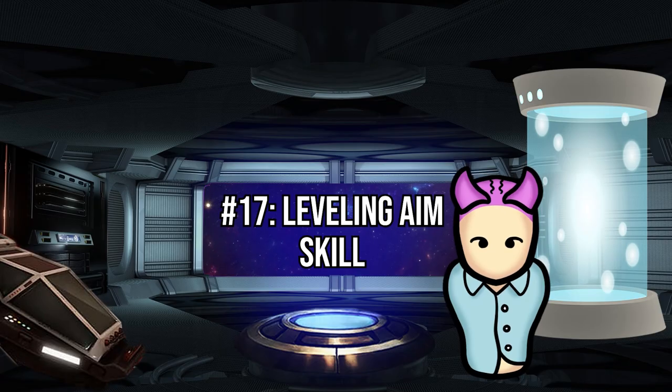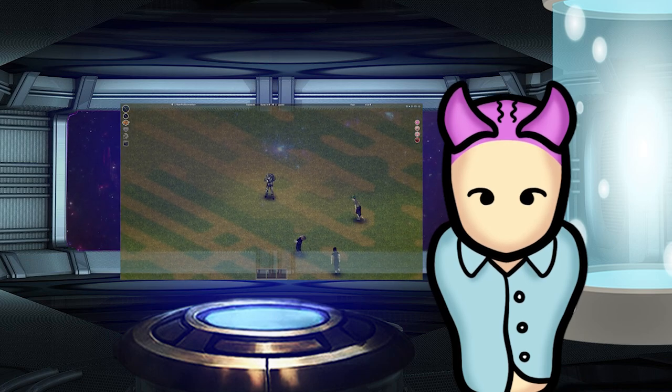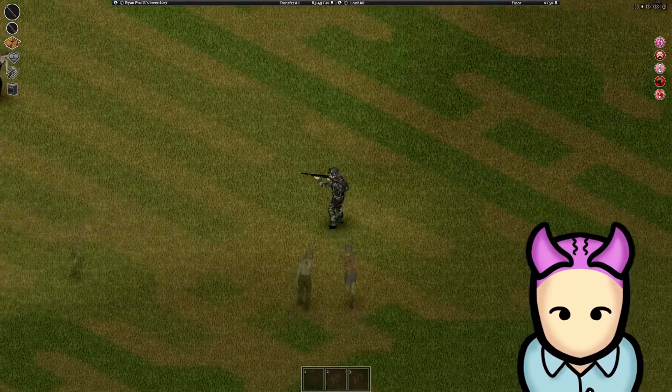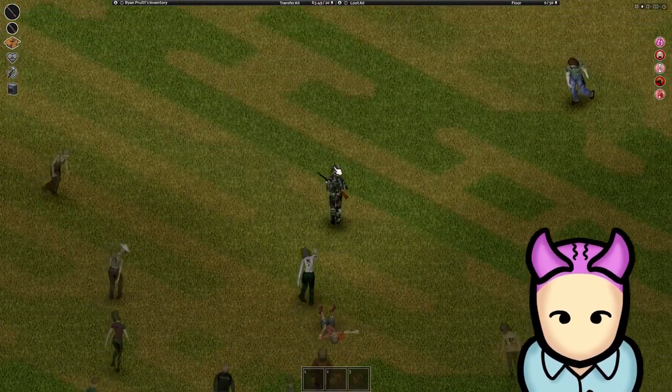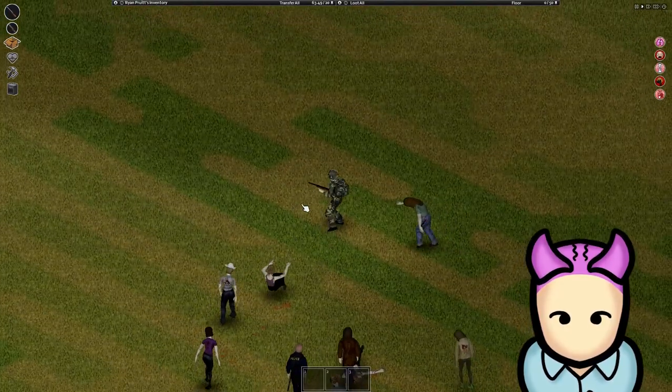Speaking of combat, I mentioned earlier that guns should only be a last resort. Having said that, if you need to use guns, try and stick with the shotgun. You can kill enemies really fast with a huge amount of damage and the ability to hit up to four targets with a single shot. This also means it gives you a ton of weapon XP, which makes leveling a breeze.